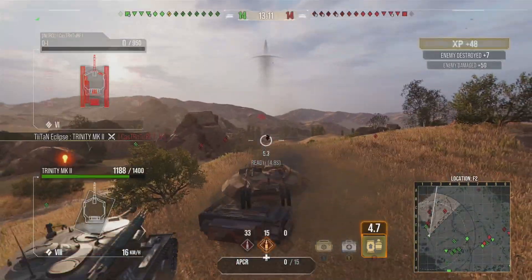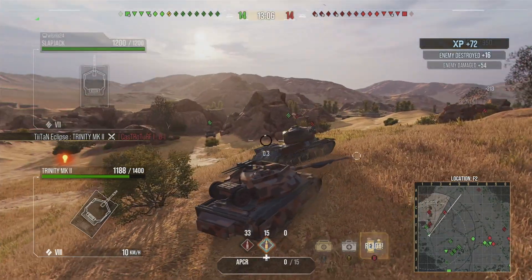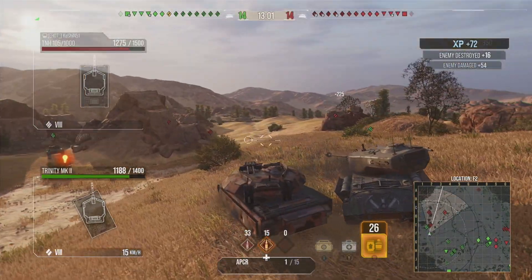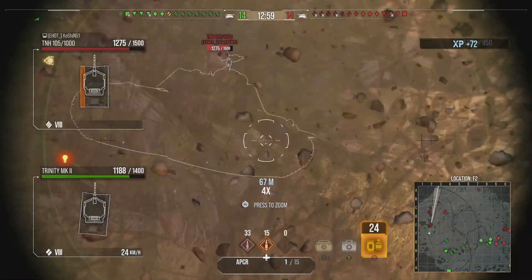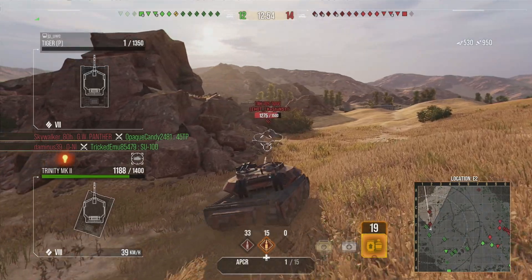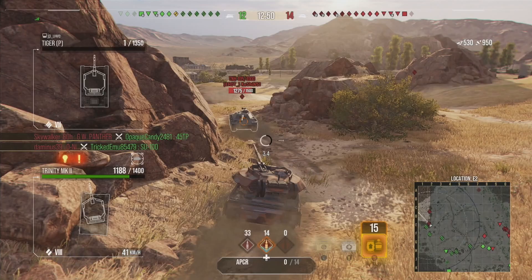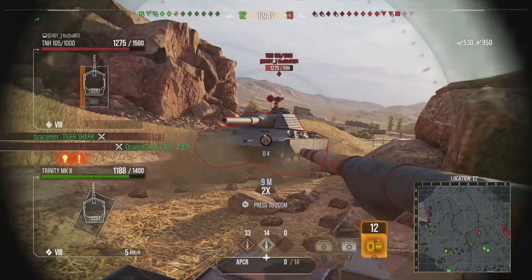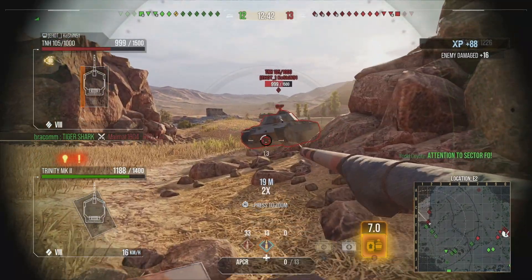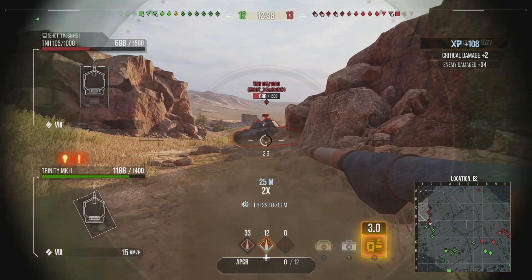It's not a usual tank with around 200 alpha — it actually has a sizable amount more, which makes it feel more punishing. You can see this TNH-105 has made the mistake of firing both of his shots, so now we can push down, use the armor model, and punish him. I was expecting our teammate to come with us against the TNH but unfortunately he didn't, and I'm having a little bit of lag going towards him.